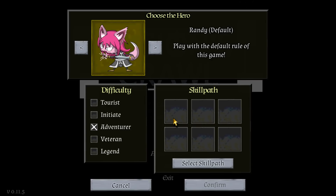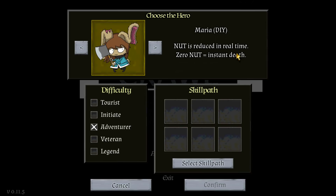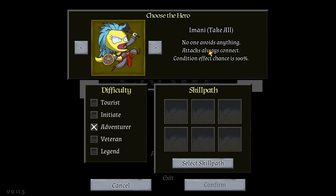We're going to go ahead and start a new game. You can see the characters are like these funny animals — they're all pretty cool. We've got Randy, the default character, with the default rule: Erin — Glass Cannon, so every damage is doubled, kill before you die. Maria — nut is reduced in real time, zero nut equals instant death. Claudio — real-time hunger, you cannot loot or buy any equipment but one anvil and alchemy station per floor is guaranteed, so you get to craft all your own equipment.